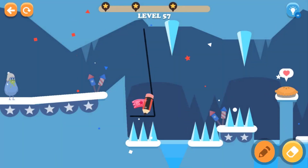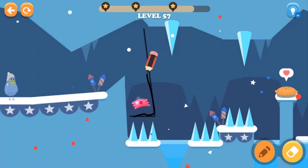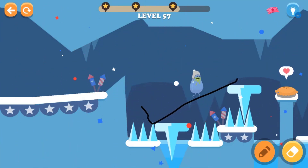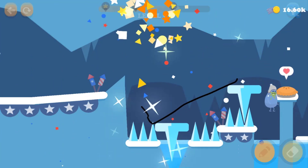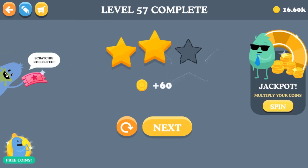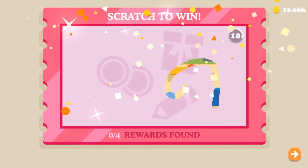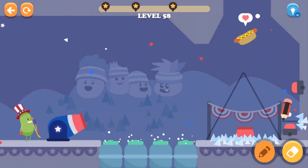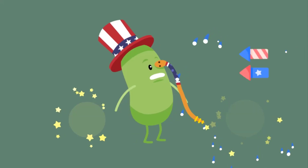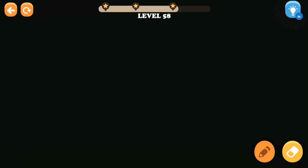We have to draw a straight line and it's going to hang over those ice spikes over there — whoa, I almost got dropped! Let's forget the scratching and move on to level 58. Just draw a line over there — oh no, that hurts.